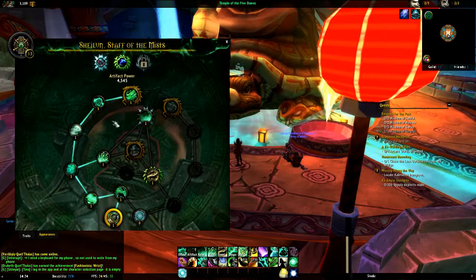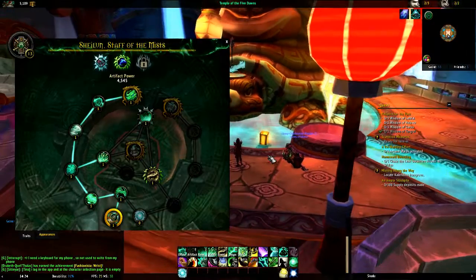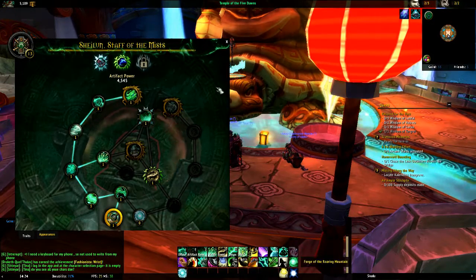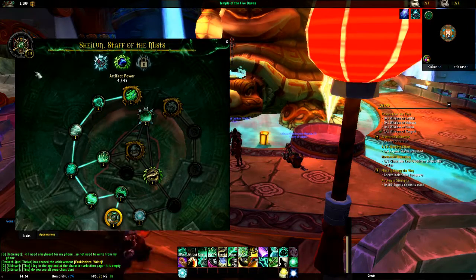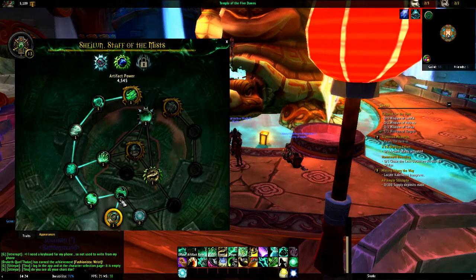First of all, we have the Artifact weapon in question. With every class you have an Artifact weapon, and every spec has one as well. For the Monk's healing spec we have Sheilun, the Staff of Mists. I've been playing for over a week since Legion was released, and I've completed about a third of the artifact tree so far.